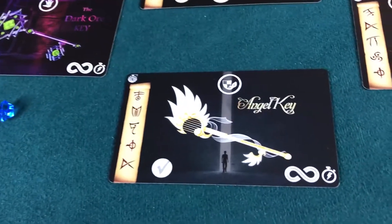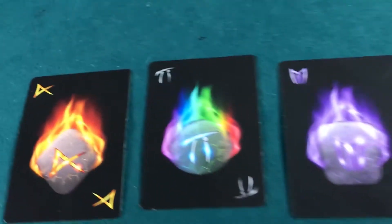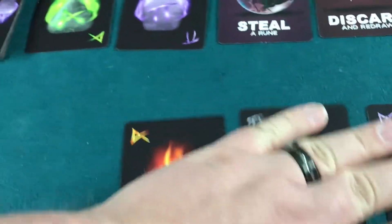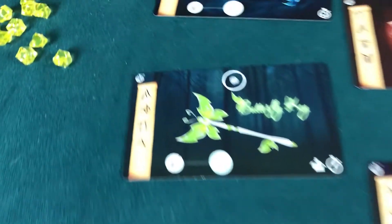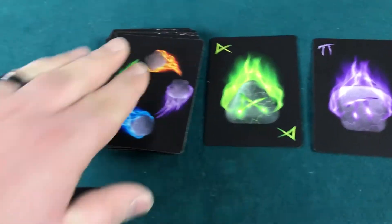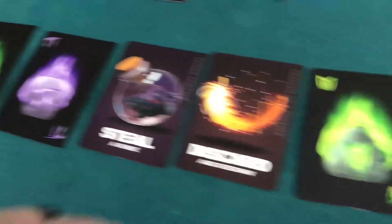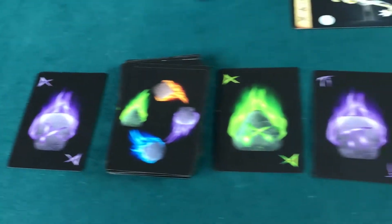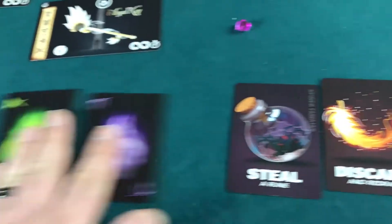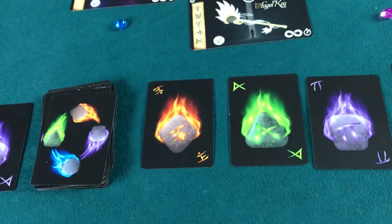I'm down to a hand of three and I'm nowhere close to completing this first column, but that is my turn. Then we do meditation — since I didn't draw from the river, this card gets discarded and the river flows. These move down, and a new card flips up. It's my backwards E — I'm glad it didn't get discarded.